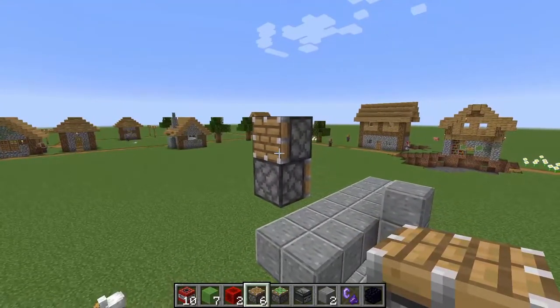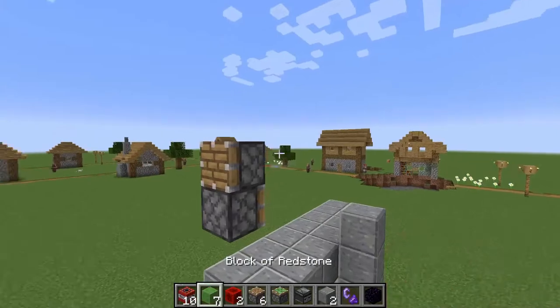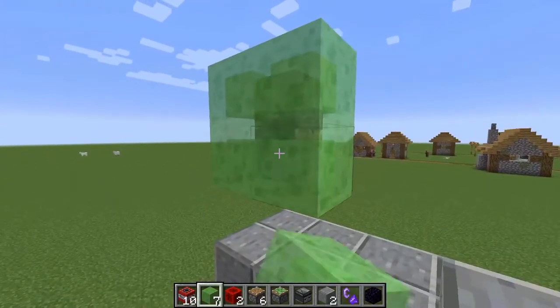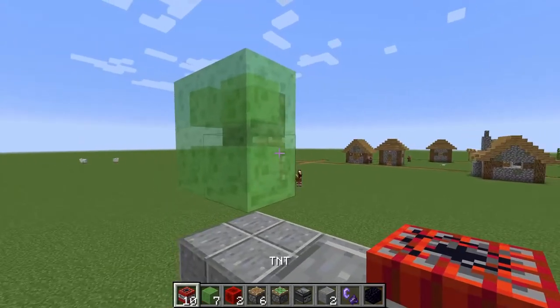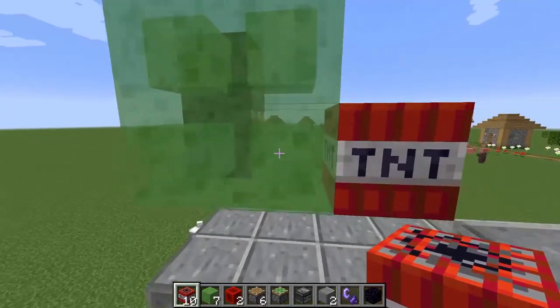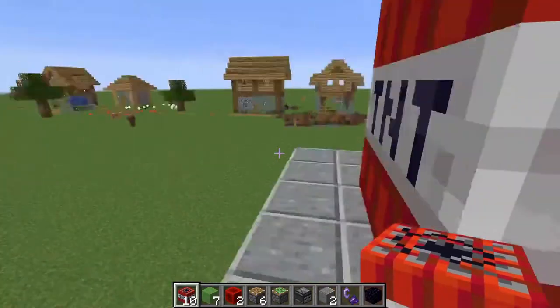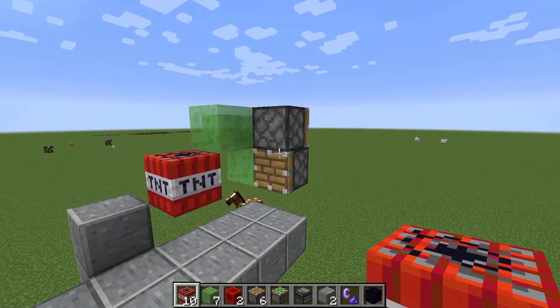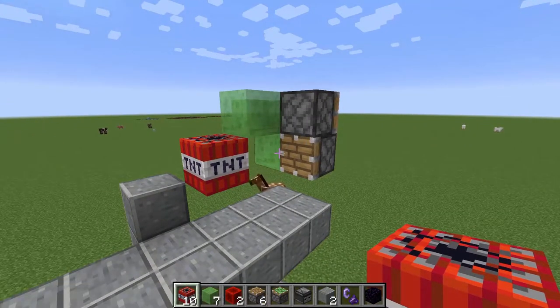Next, put this piece right on that piston facing the other direction — no sticky pistons yet, we'll use one later. You want to take your slime blocks and do a 2x2 configuration like this, and put a TNT block directly on the end. This line right here will not be needed, so you just break that and you should have a setup that looks exactly like this.